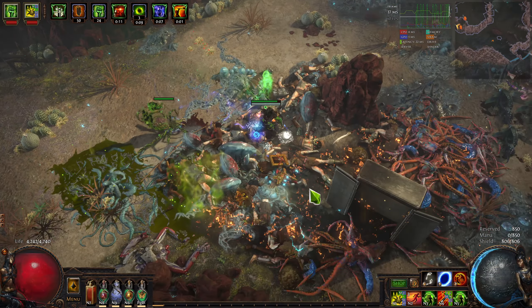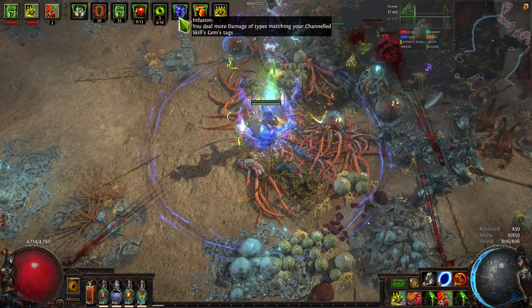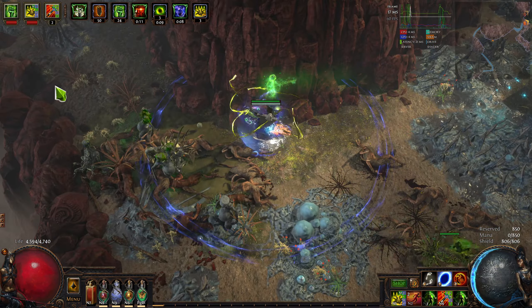So if you want to cap your resists using your flasks, it's no problem. Resistance flasks in particular are super easy to get up and running, since they only require 20 charges and last about 10 seconds by default. So it's super easy to fit in something like a Taste of Hate, which is great since this build leverages Fizz Taken As.